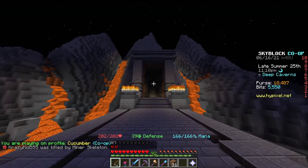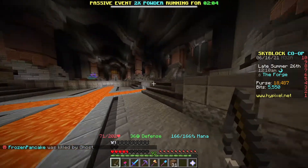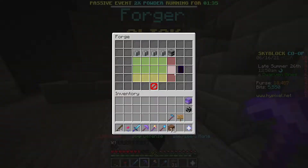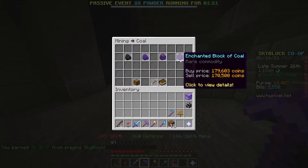For the last method, you want to go to the deep caverns and unlock the dwarven mines. Once you have the dwarven mines unlocked, go all the way to the forge. The forge is a little to the right of the king — you drop down to the lava place and talk to this guy. This is similar to the quartz method and can make you a lot of money. Right now I'm making four fuel tanks. To make a fuel tank, you go to coal, buy two enchanted blocks of coal, start crafting them, and it takes 10 hours to make.